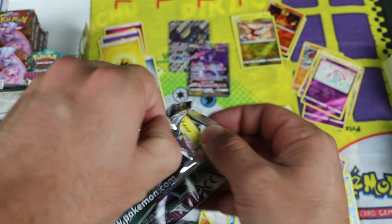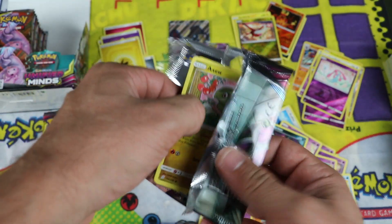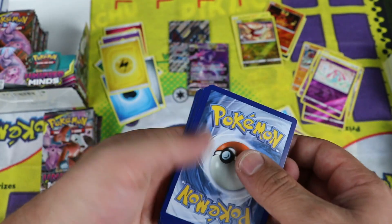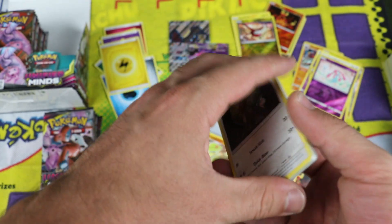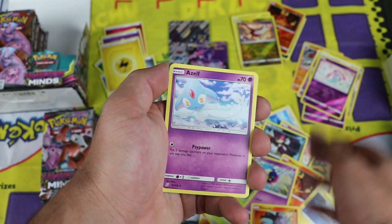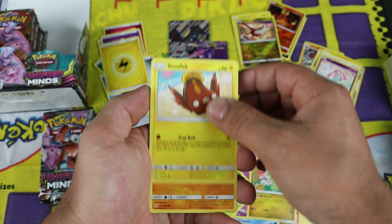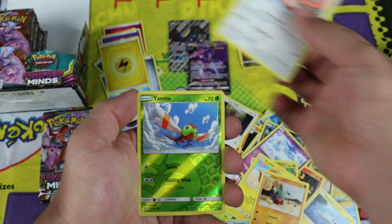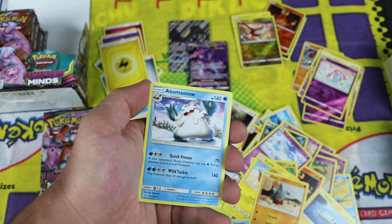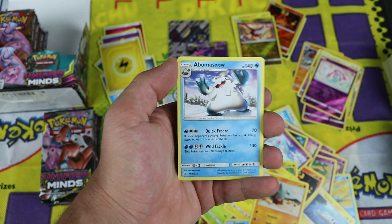The first half of the box is going pretty good — pretty spicy so far. Next pack: Type: Null, Psyduck, Azelf, Axew, Finneon, Sunflora, Giebel, Lickitung, Yanma. Reverse common. And the pull — Abomasnow for the regular rare. That's a regular rare that I don't have, so I'm happy to see it.